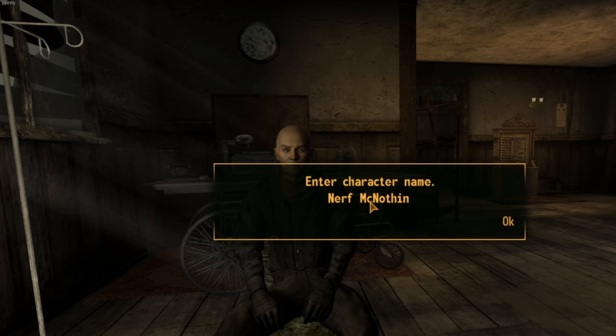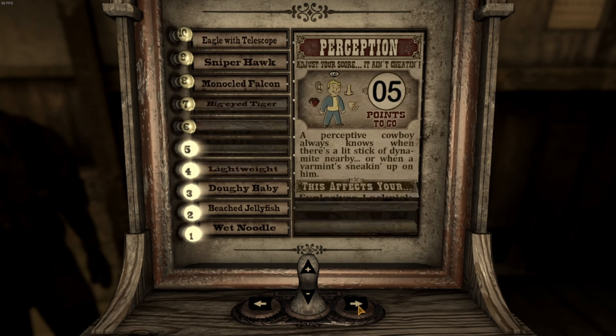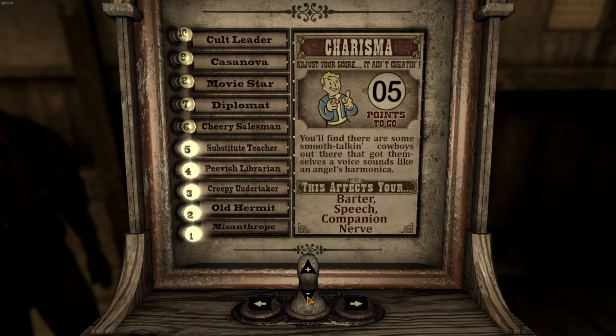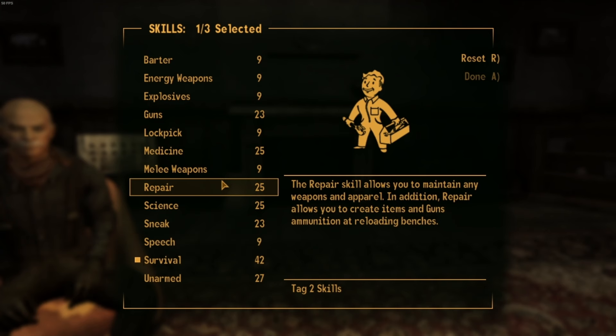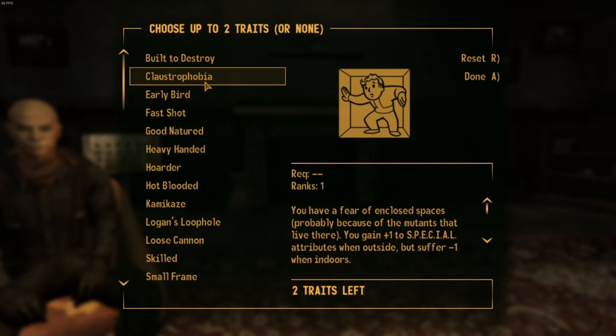I call myself Nerf McNothing and we get to assigning our SPECIAL stats: 1 Strength, 5 Perception, 10 Endurance, 1 Charisma, 5 Intelligence, 8 Agility, and 10 Luck. That's right baby, it's a Luck build. I pick guns, repair, and survival for my attack skills, and pick Built to Destroy and Skilled for my traits.